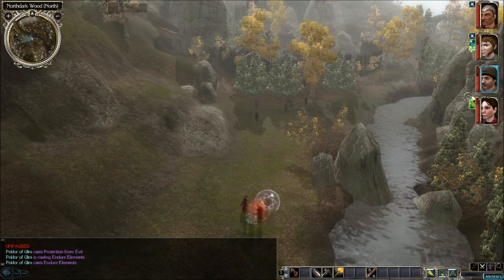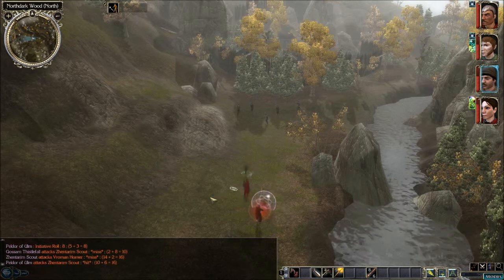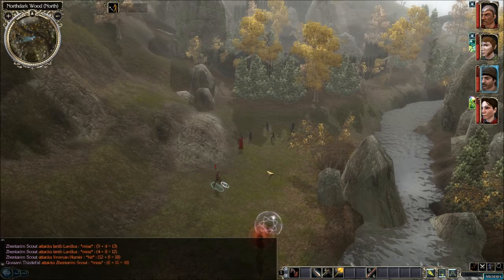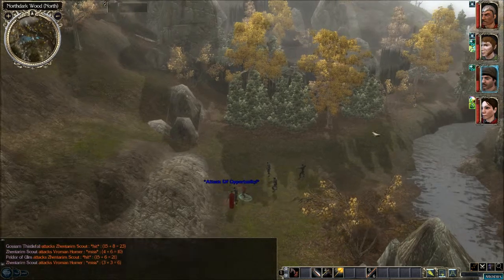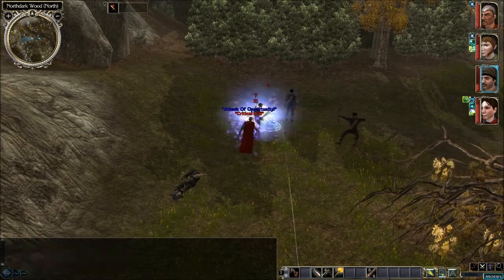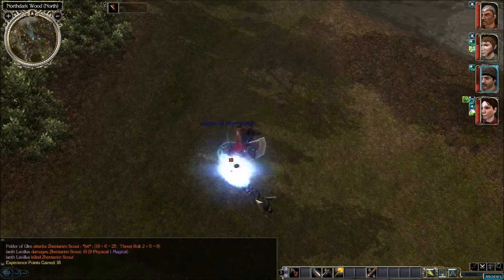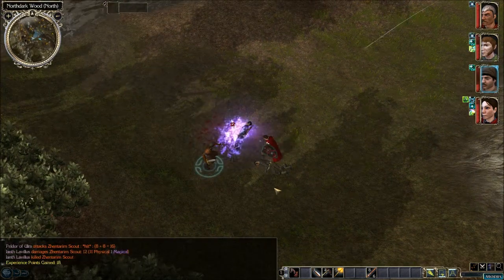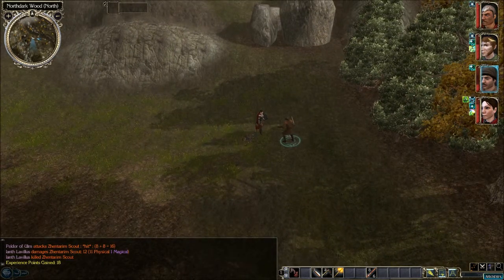I'm surprised they haven't attacked us — they should be able to see us. Walk in my step, follow me. Let's see if we can get in here and do some backstabs. Sneak attack. Alright, took them off relatively easily.